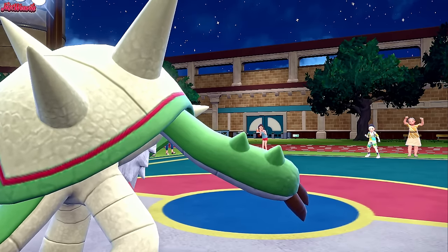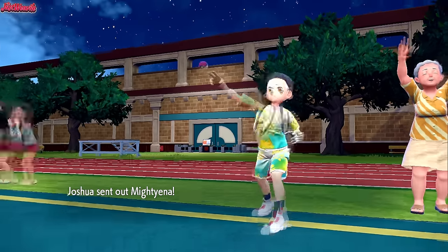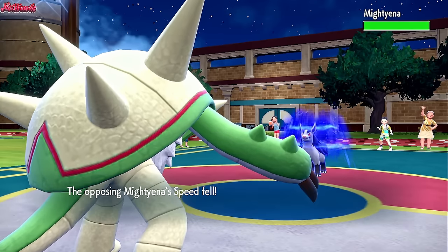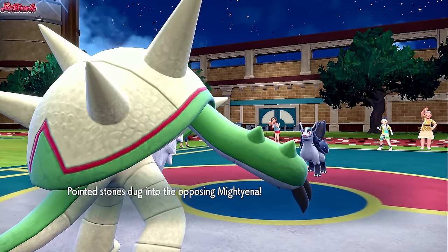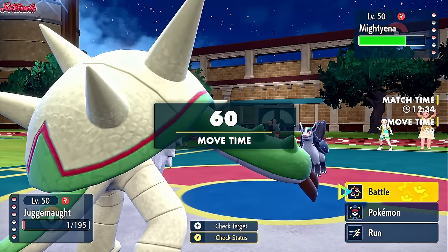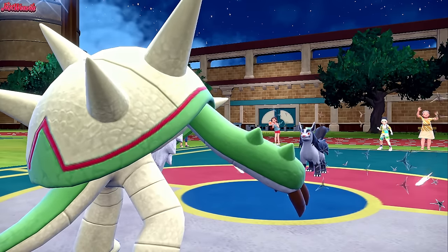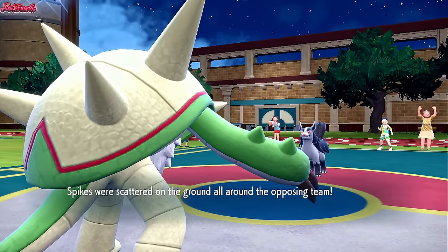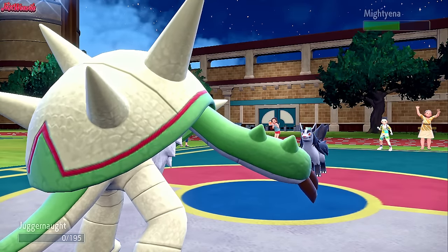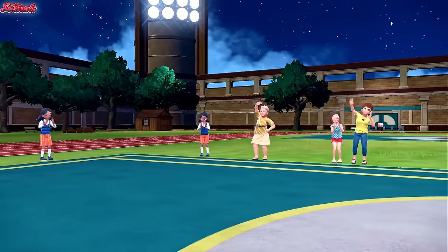In comes Mightyena. I'm at one HP — it could literally blow on me and I'd probably faint. But it's Mightyena, I'm not too worried, though I never like to sleep on these sleeper picks. I click Spikes because I might outspeed due to the Sticky Webs. We do outspeed and get the final layer of Spikes up, which is fantastic for dealing with Dondozo. They go for Psychic Fangs to take out Chestnut, which does a little bit of chip damage to Mightyena from the Rocky Helmet.